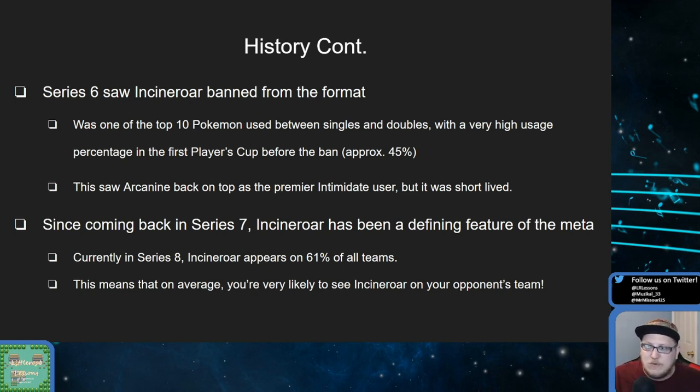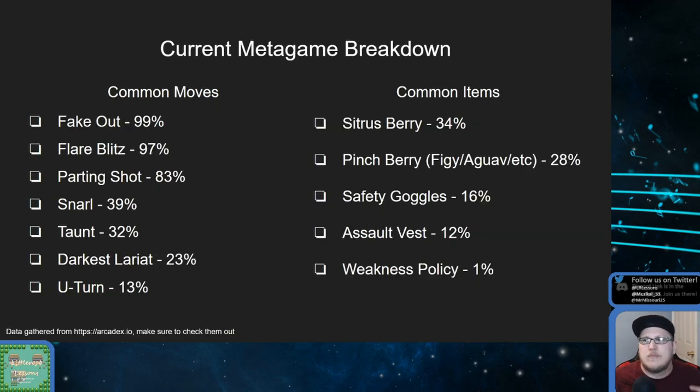Ever since we moved on to series seven with Crown Tundra coming out, Incineroar has just been a dominant part of the format. It's on 61% of all teams currently, according to the data. That means on average, every three out of five teams are going to have an Incineroar on them. So knowing what they do, how to beat them, and what they're carrying is a good way to start learning how to play around them.